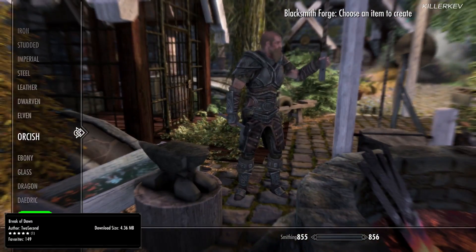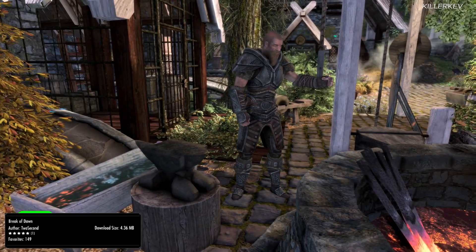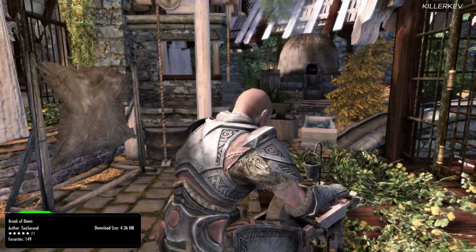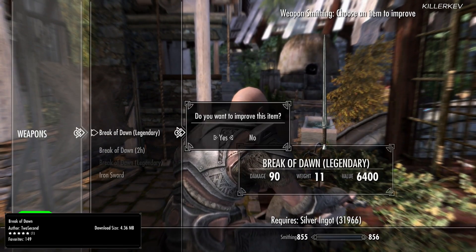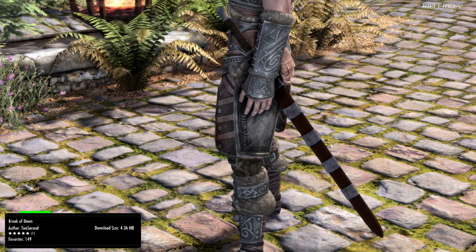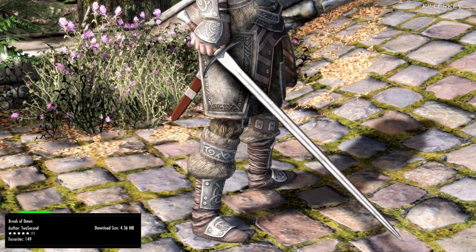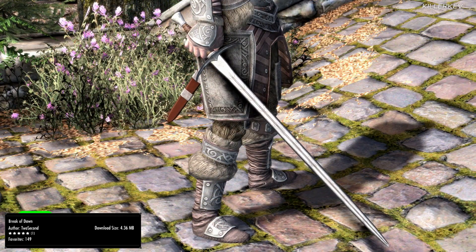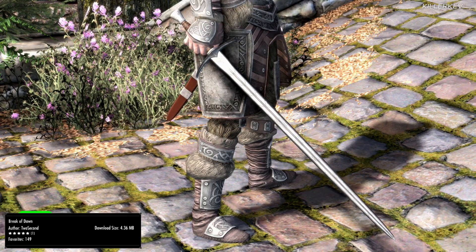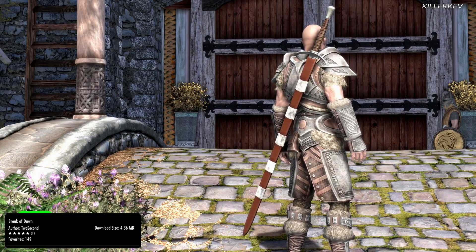Break of Dawn, coming in at 4.4 megabytes of a download. This mod adds a new silver weapon into the game called Break of Dawn, which is lightly inspired by the Dawnguard weapon. It is completely standalone, can be crafted at any forge, and does require the steel smithing perk to make. It also requires silver ingots, quicksilver ingots, and leather straps to craft. The stats are going to be slightly better than Ebony, and honestly the overall look of this particular blade fits in almost seamlessly within the base game.